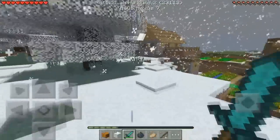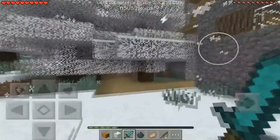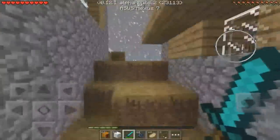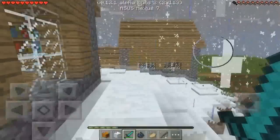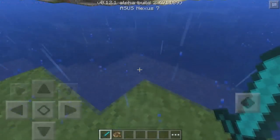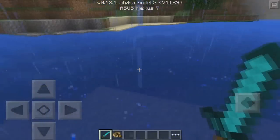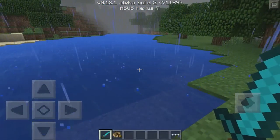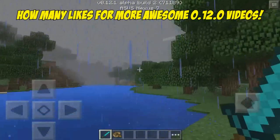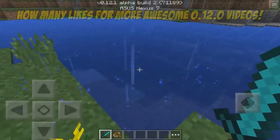That's pretty much it for the weather in Minecraft Pocket Edition 0.12.0. You guys can try it out for yourself if you are on the alpha build. If you guys are on iOS, you can just watch this video and observe what's to come when you actually get the update. It's a very cool feature — weather is finally a PC feature that's really cool to have in Pocket Edition. Hope you guys enjoyed, and if you did be sure to drop a like and leave a comment below, and I'll see you guys in the next video.